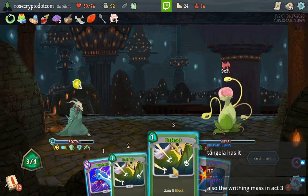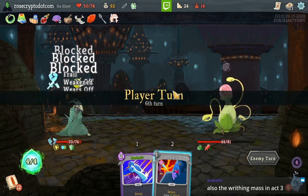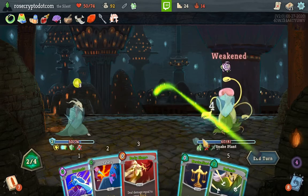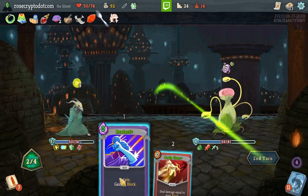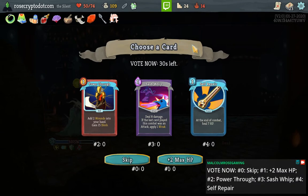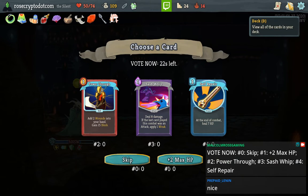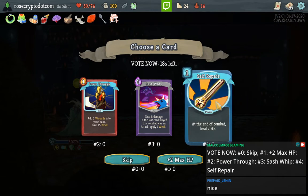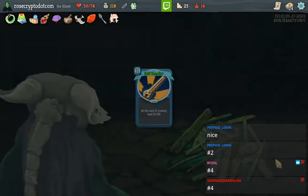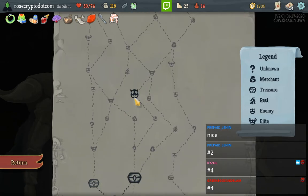We needed the Claw scaling — we didn't get it. 9, 18, 27. Good Body Slam. Oh wow — that's Self-Repair. I don't want to take the Power Through because we have no way to get rid of Wounds — that could get bad very fast, that's like anti-scaling. I think we do take the Self-Repair. That means we could have taken the Dripper — but it's fine.